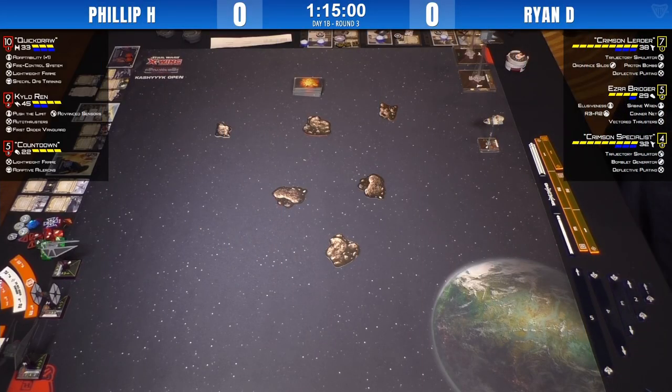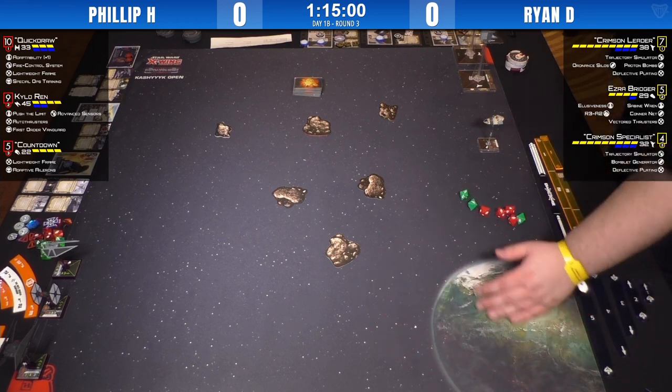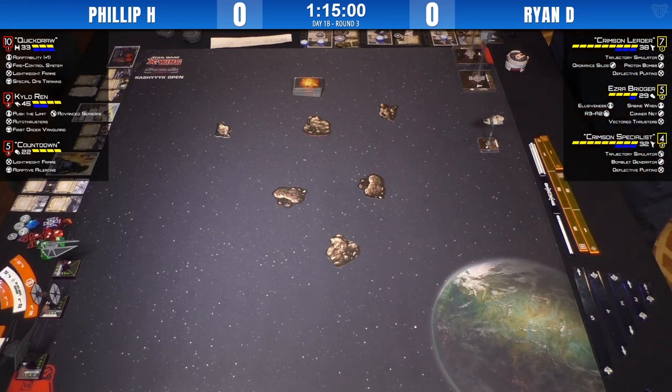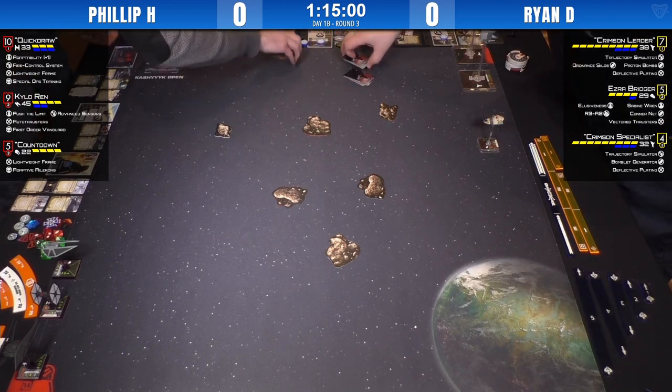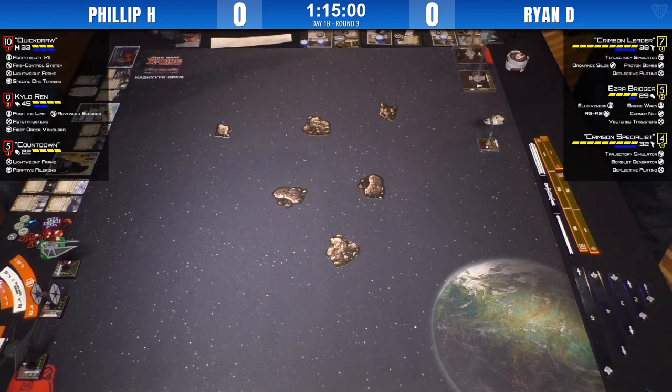Philip has all the maneuverability in the world — not so much with Quickdraw, but with the other two — and we'll just have to outlast and outkill here. Meanwhile Ryan is going to be trying to get those proton bombs on those guys. Bomblets have decent variability that can make or break a list, as we saw yesterday in the match between Evan Cameron and Cameron Murray, where Cameron Murray had blank-outs on all his bombs.